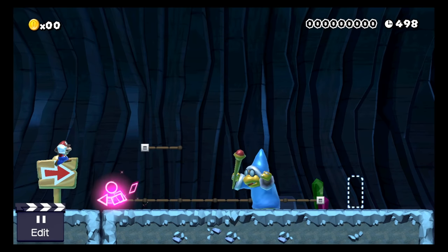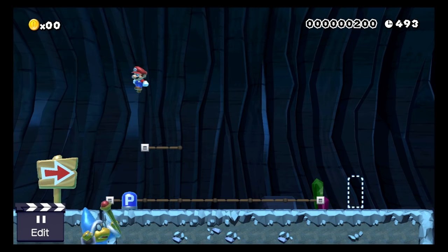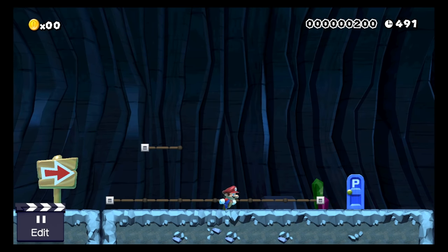So I have to defeat this boss to get through this door. When I jump on the Magikoopa it reveals the p-switch — I can jump on the p-switch, go through the door, and then finish the level.